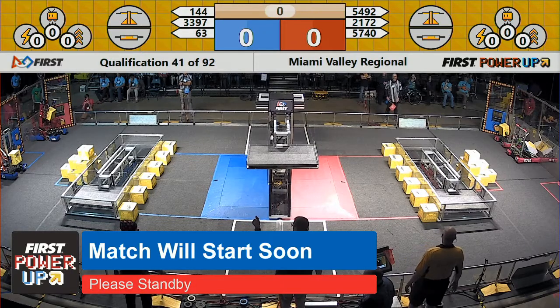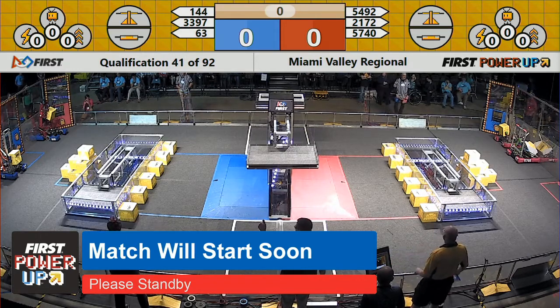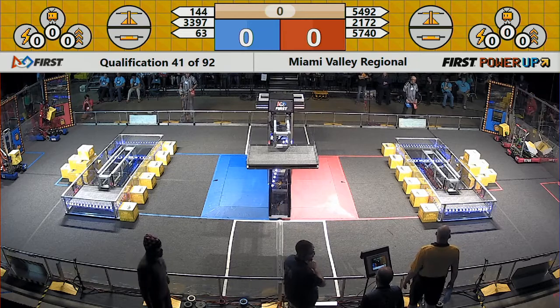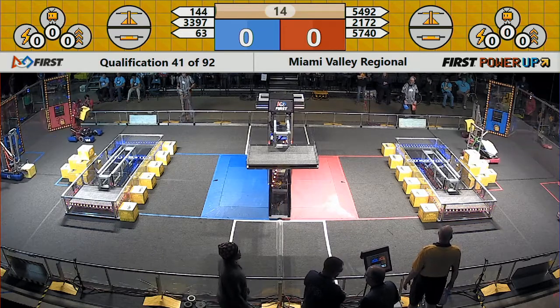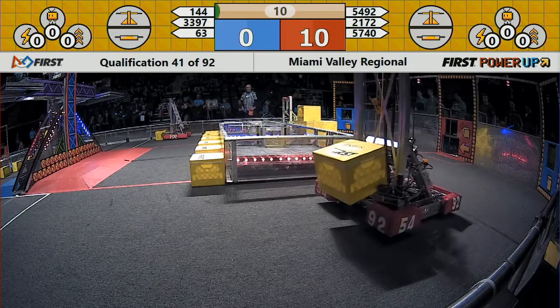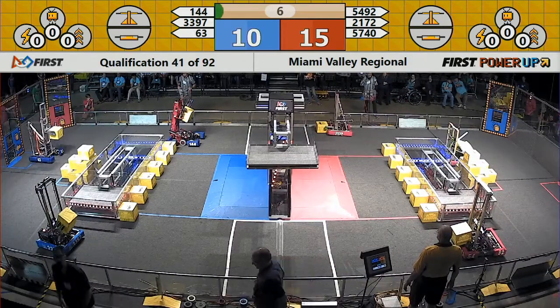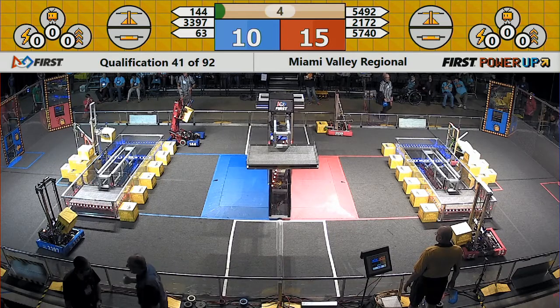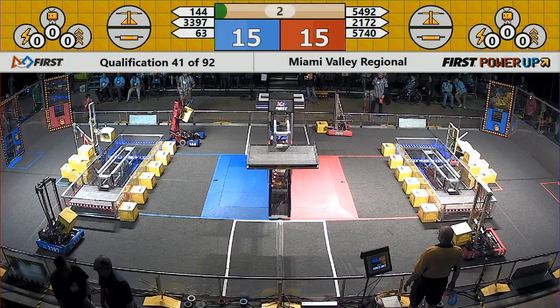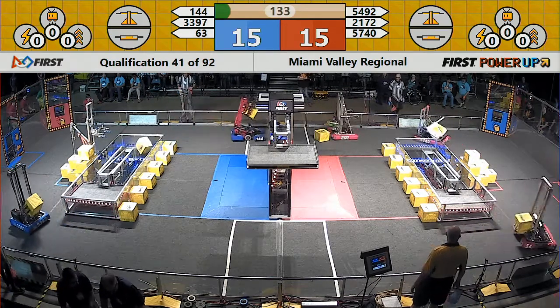All right, here we go — drivers behind the line, three, two, one, power up! Here we go folks. All six robots have power. Red alliance robots have all crossed the auto line, and blue alliance robots have now done the same. Who owns their switch? The autonomous period comes to a close.